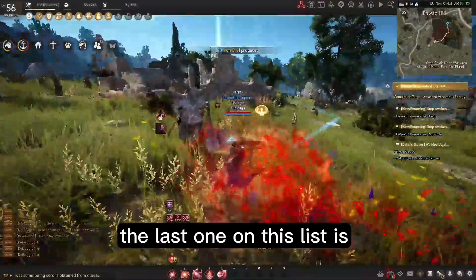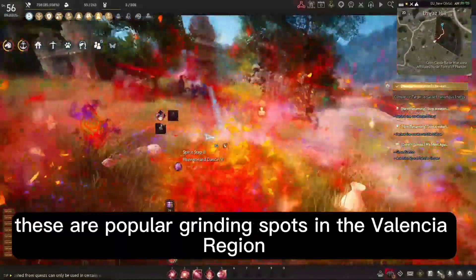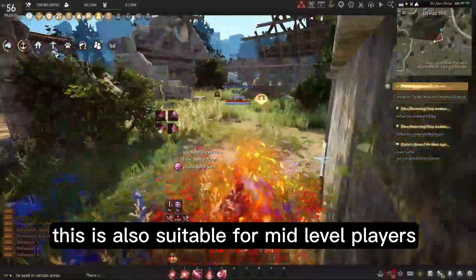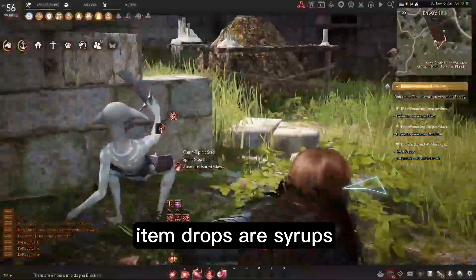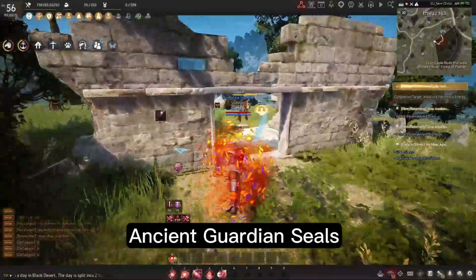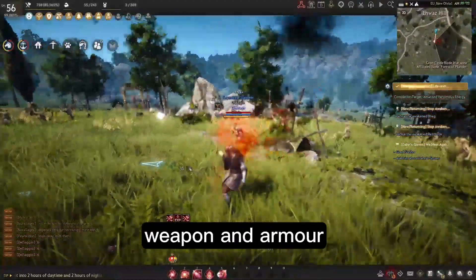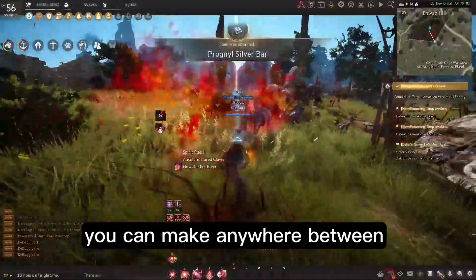The last spots on this list are Fogans, Nagas, and Cadry. These are popular grinding spots in the Valencia region and are also suitable for mid-level players. Item drops are syrups, Narc seals, Fogans Basculus belt, Fogans ancient guardian seals, Nagas Cadry ring, Cadry black stones, weapon and armor, capra stones, and trash loot items.